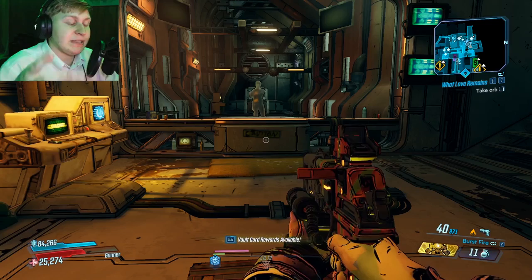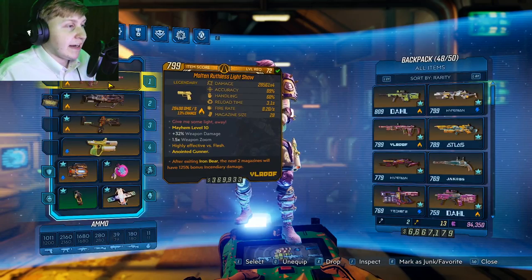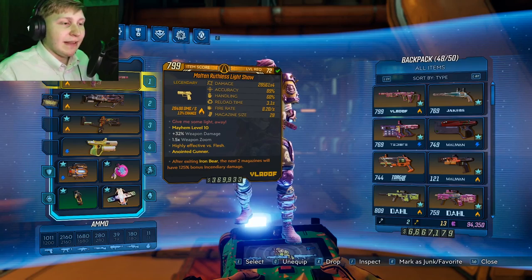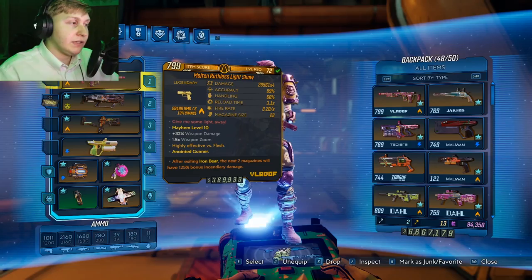I might try speed-killing Graveward with the Nemesis since we have it with us. Next weapon is the Light Show, which is one of my favorite pistols in the game. When I was first building in the game, I went mainly Moze because I enjoyed grenades, and people were always talking about how the Light Show pairs with Moze perfectly. This one can spawn in every single element: fire, shock, corrosive, cryo, radiation, and kinetic. It can only come with four projectiles listed, but when you shoot the four projectiles it only costs one ammo, which is very ammo efficient.